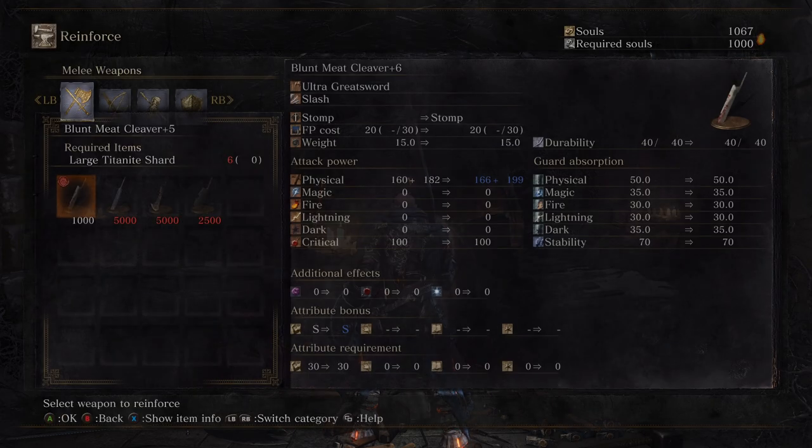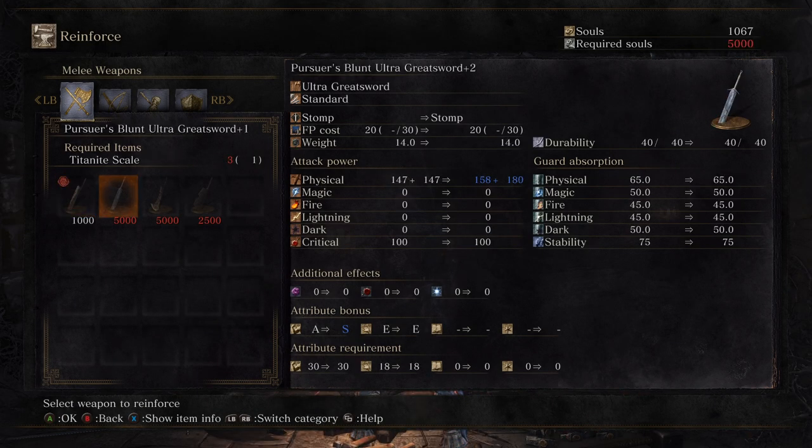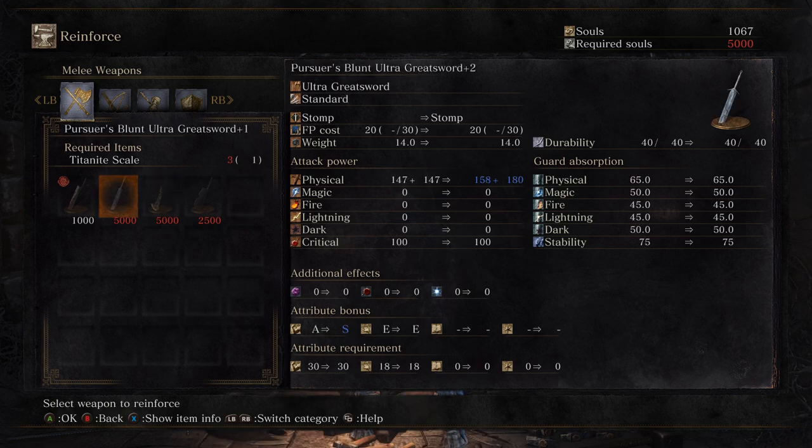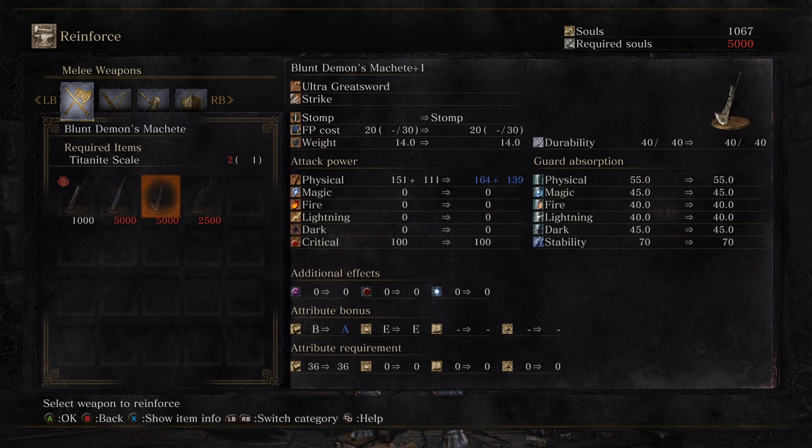What's happening y'all? Welcome on back. So let me punch the numbers here. Blunt Pursuer's Greatsword is 294 attack, and Blunt Demon's Machete is 303 attack. So this should be better — assuming this goes up to S scaling though, because once this gets up to plus three, I think that plus three upgrade would outscale this.